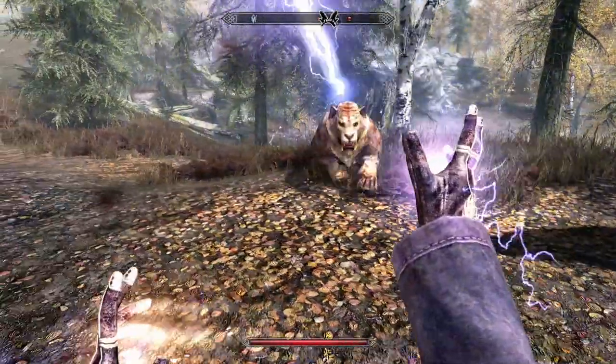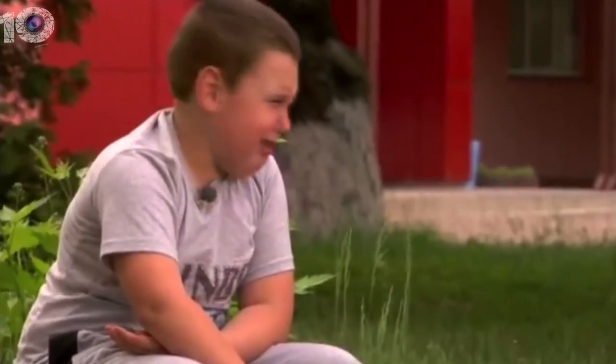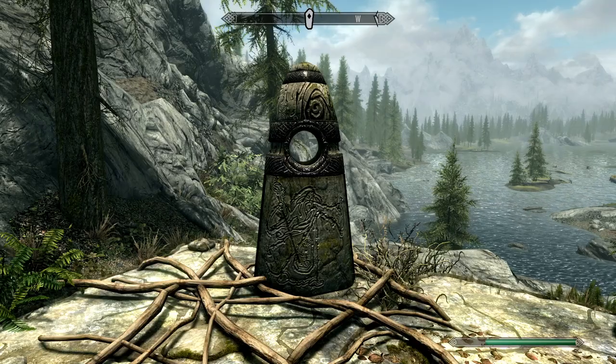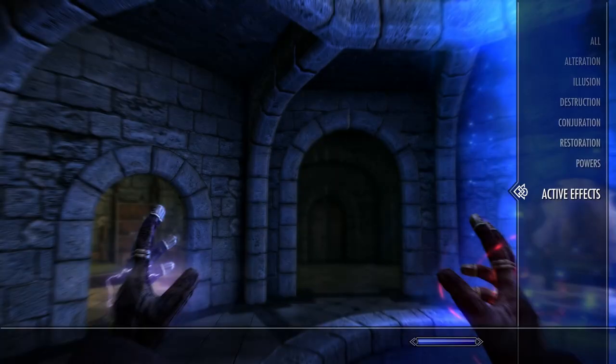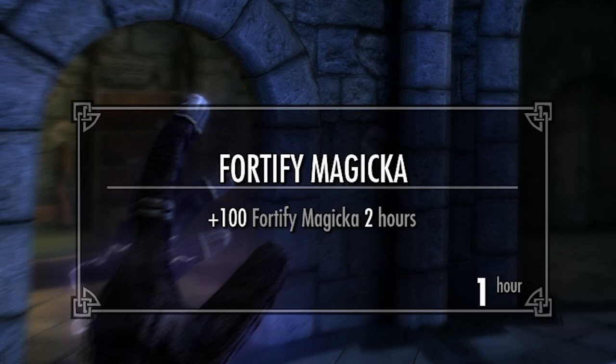If you are playing in Survival Mode, then this method will not work for you. But you can use another one. Pick a Mage Guardian Stone, get a good sleep, and get the effect of Fortify Magicka plus 100.